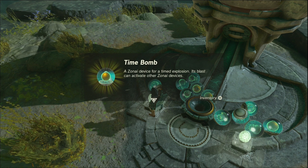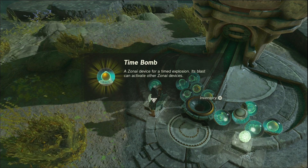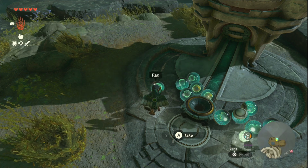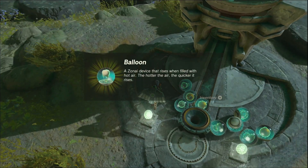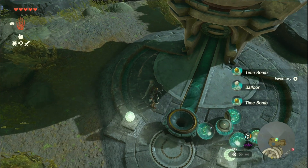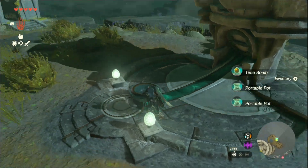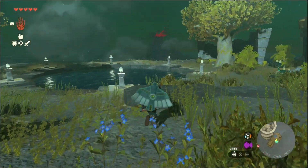A time bomb. A Zonai device for a timed explosion. Its blast can activate other Zonai devices. Interesting. Could strap that to your shield and when they hit your shield they blind themselves? And yes, a balloon! That's gonna be good. We've got some flamethrower ones, so that'll be handy. Very nice.